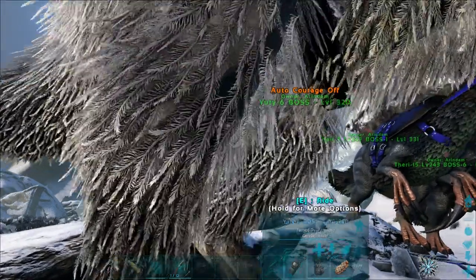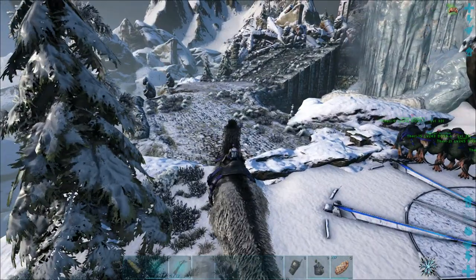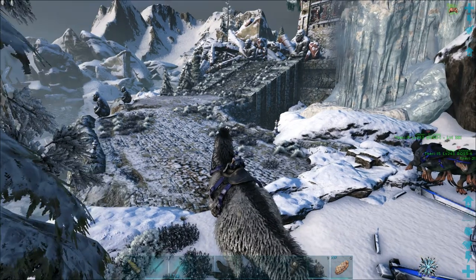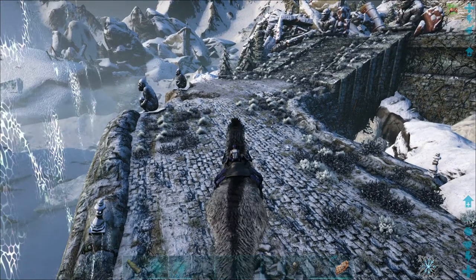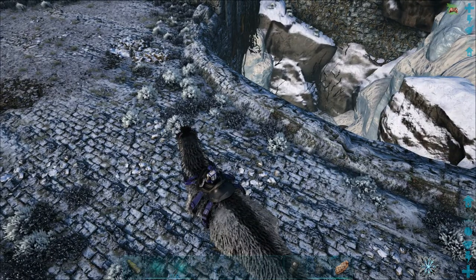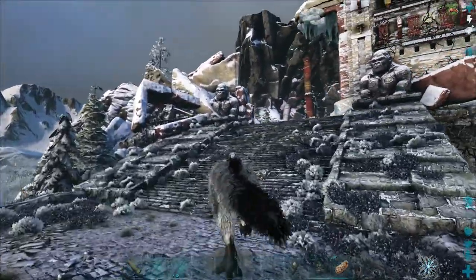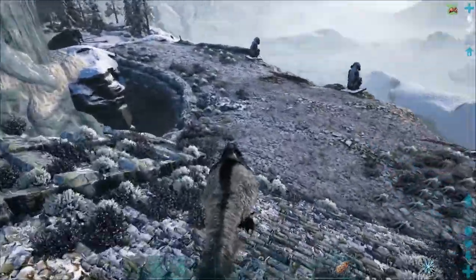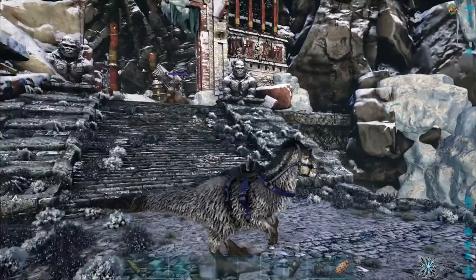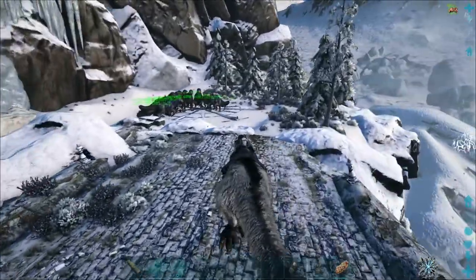The arena is a bit laggy at the start — probably loading textures. First, we'll set all dinos to passive; we don't want them crossing the bridge, as some might fall into the pit area which is an instant kill. Once the lag stops we can begin. There's our quarry — we're going to lure him past the bridge into our kill zone.